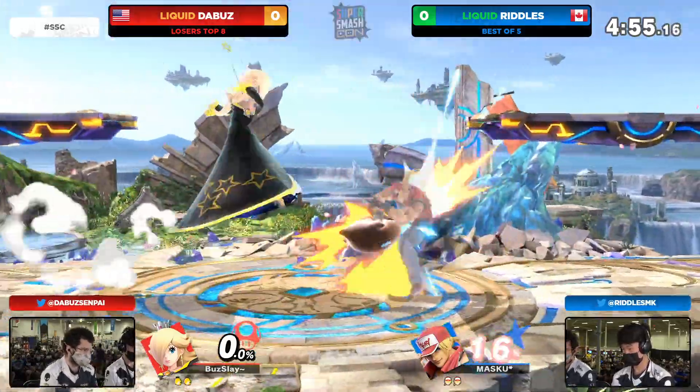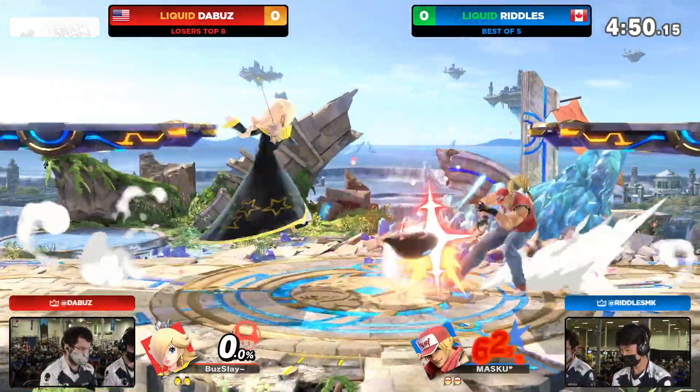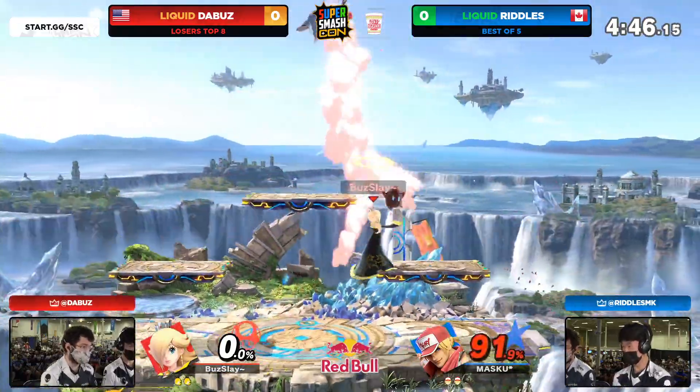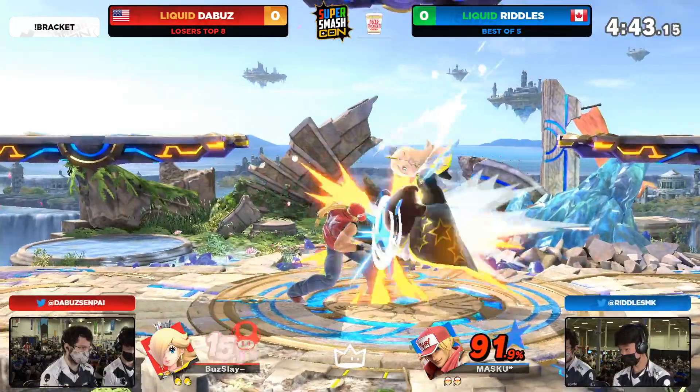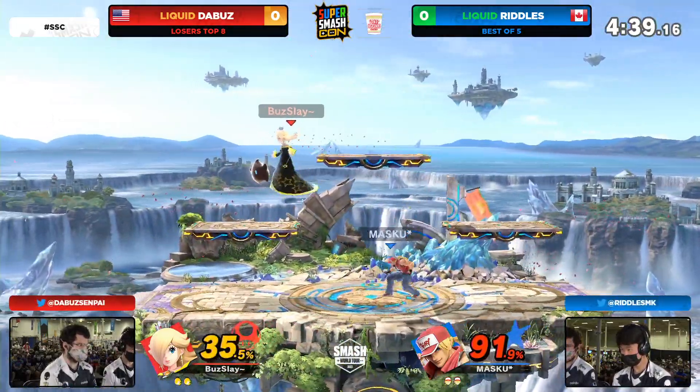Spawning in here — there's a dash attack. Staying out of the burst range of crack shoot, and we talked about Terry Bogard's mobility. That move is pretty much all the mobility front-loaded here for Terry. It's actually really, really quick and it'll be a little harder to punish out of shield as well.